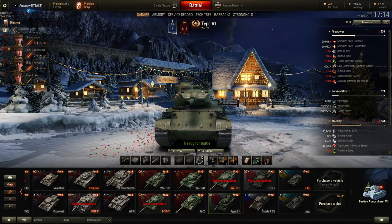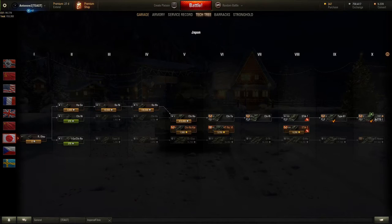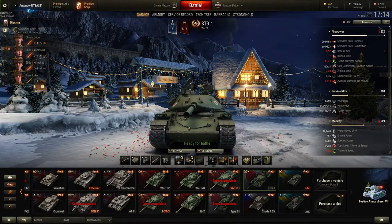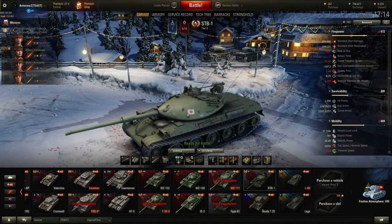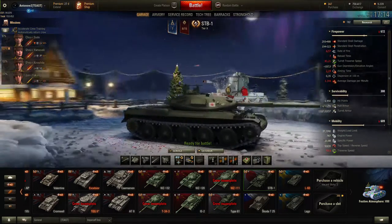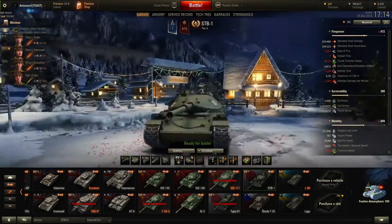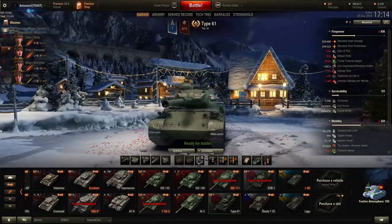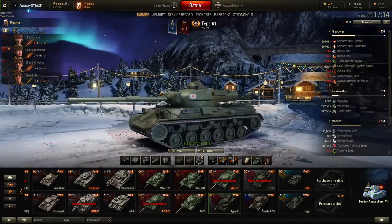This is the Type 61, the tier 9 Japanese medium tank leading up to the STB-1, which I was finally able to unlock on the 24th of December — a kind of advanced Christmas present. In Germany where I live we unwrap presents on Christmas Eve, so I was very glad to finally get my hands on this vehicle. I absolutely adore the STB-1, but I couldn't enjoy it before giving you a tour of its predecessor the Type 61.